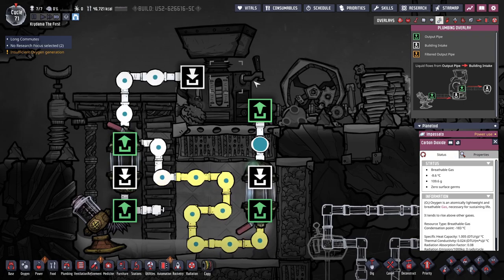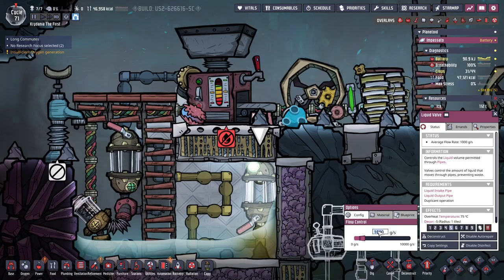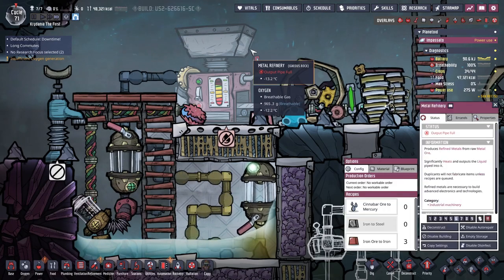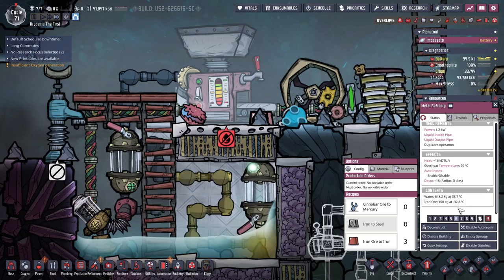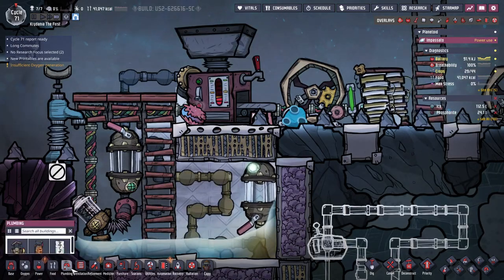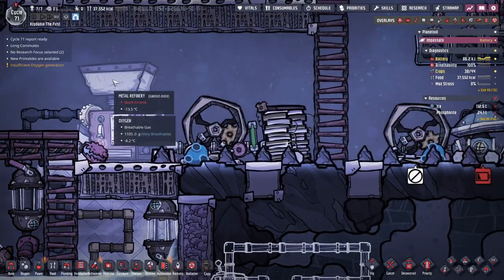And 400 kilograms — so it'll take 400 seconds for that to flow through. That might be a little bit too much. I guess I don't need it to cool off that much, so I can change that — maybe 200 grams a second. Wait a second — if that's using 400 kilograms, it can only run once every 40 seconds. Even if the duplicate runs it faster, the liquid output is limited to running once every 40 seconds.